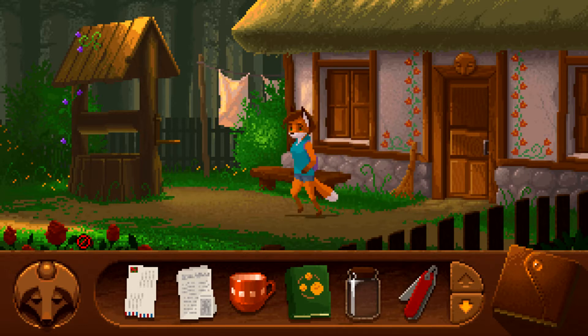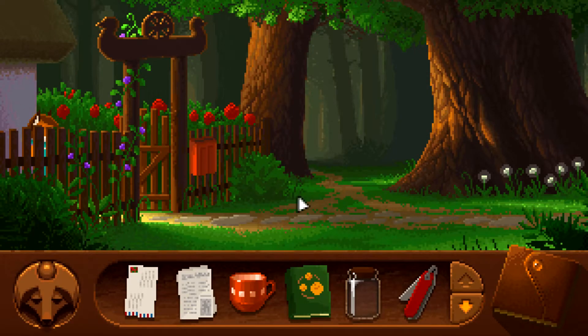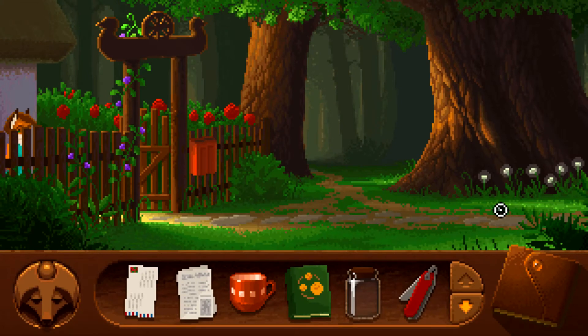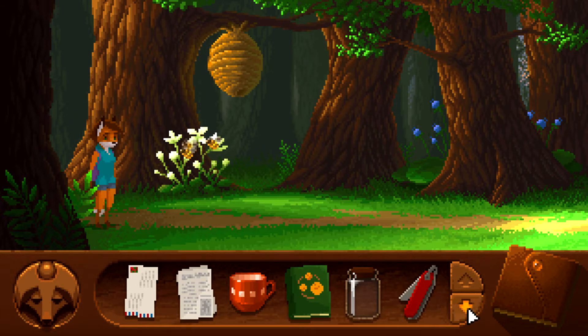Any of these plants we can do anything with? Doesn't seem like it. Let's head out in the forest then. What about these flowers — can we do anything with those? The bees won't let me touch the flowers. Could I lure them away somehow? What if I put a pie over here somewhere? Can't do that.